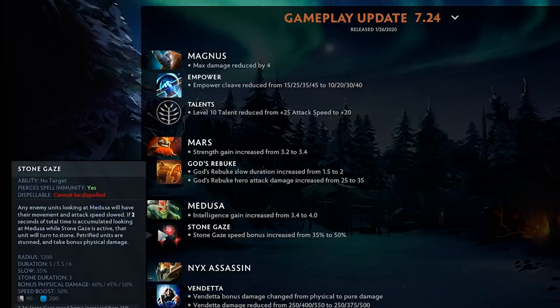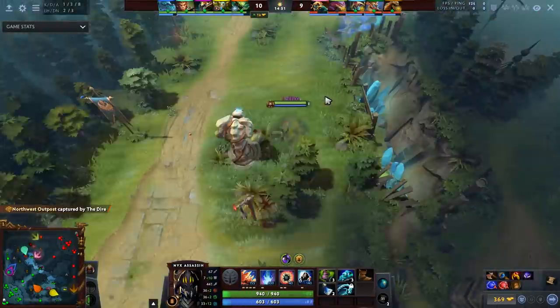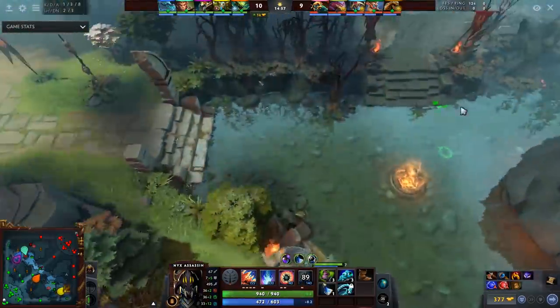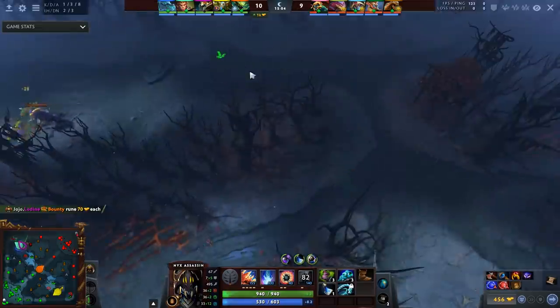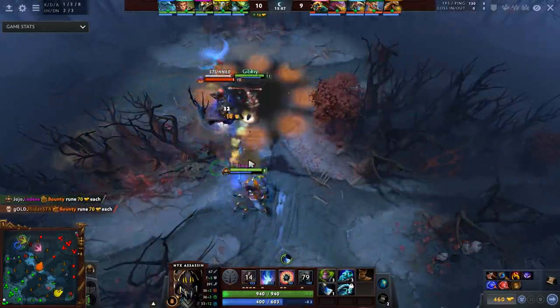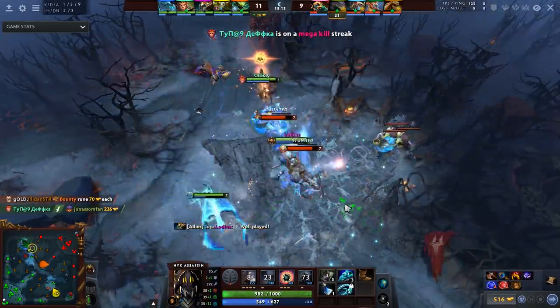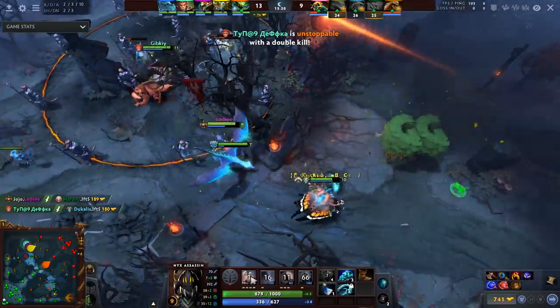Medusa Stone Gaze speed bonus increased from 35% — Medusa is absolutely zooming, Tokyo drifting in Dota. Nyx Assassin: Vendetta bonus damage changed from physical to pure — that seems huge, though you get slightly less damage. At level one it's the same, which is the most impactful one since that's when Nyx really relies on burst to secure kills. This is a huge buff because it will be much better against agility carries that would resist physical damage. He does lose his GPM talent though — a hero like Nyx that can't farm waves really needs GPM to get items.